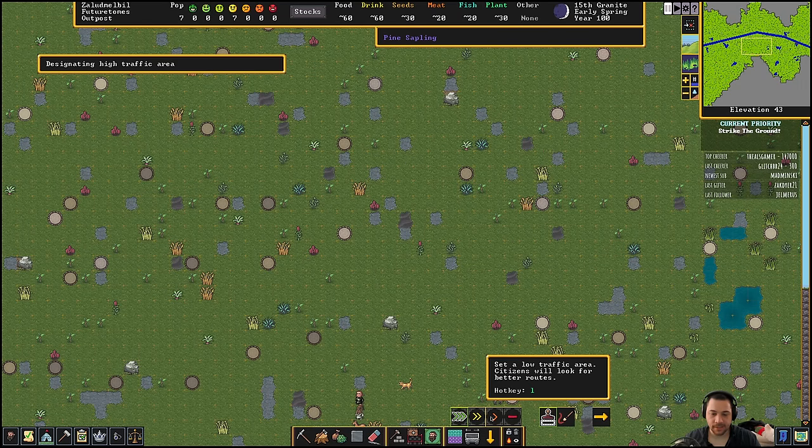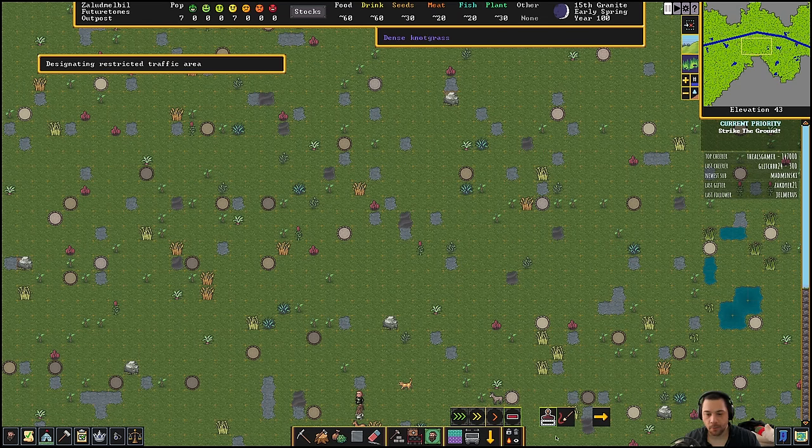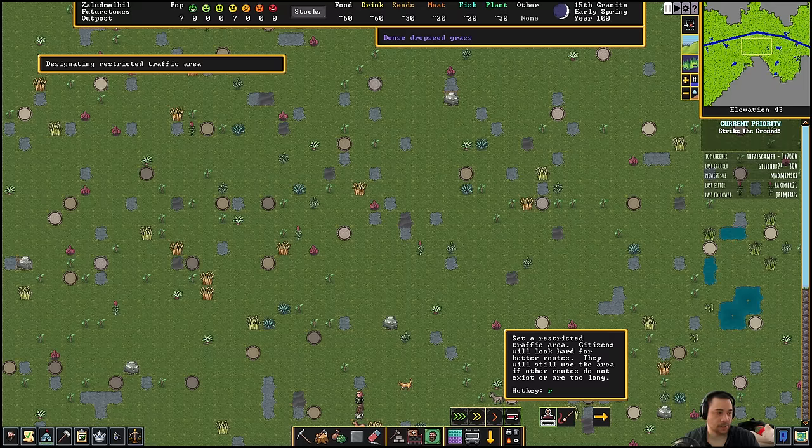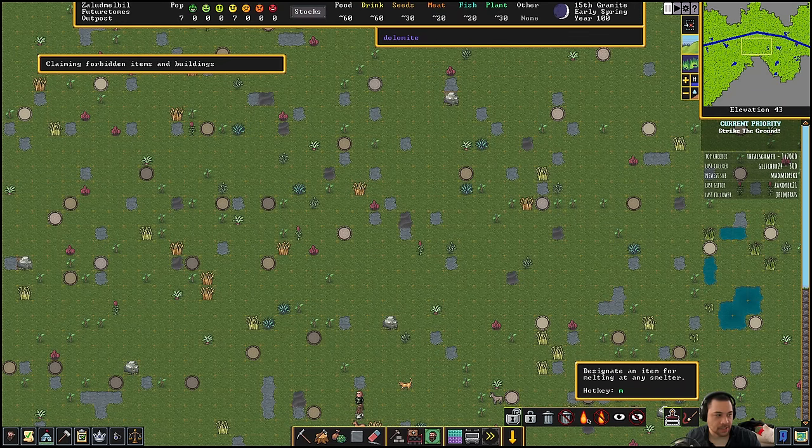And then there's priority movement. One way to do walking access restriction is if you have a shooting range, you don't want people walking in front of the people shooting the targets — so this would be a good use of walking restrictions. And then the last button includes things to dump, things to smelt, things to hide. I don't find hiding things particularly useful, but dumping and smelting and unlocking is kind of useful.